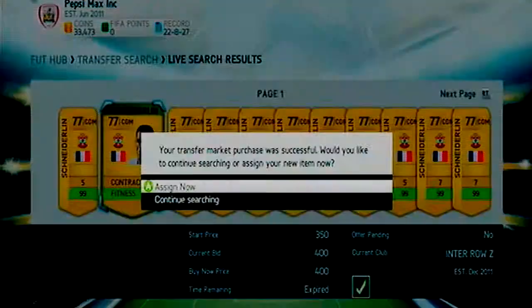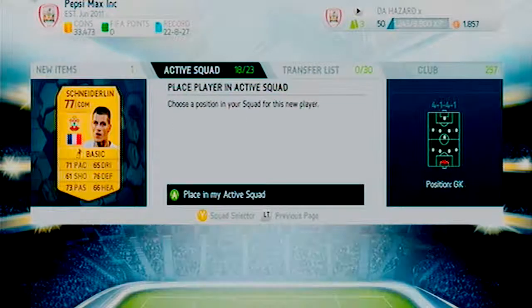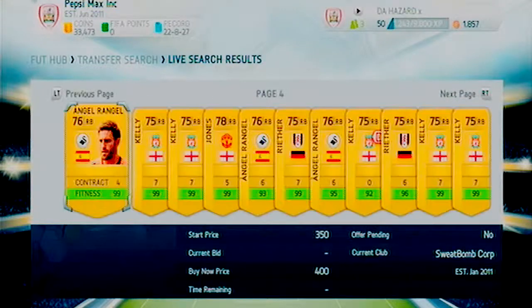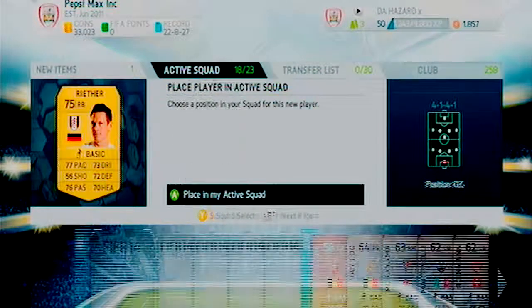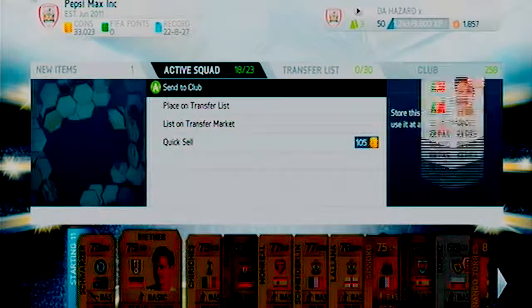First we buy Schneiderlin for CDM. I'm just trying to fill out all the positions really now. I think we get a CDM, a left mid or right mid, and a right back - we'll go for Rieta, the Fulham player. He looks pretty solid, pretty cheap as well, 450 coins. You can't really go wrong, and then obviously later in the series I'll be upgrading to more rare gold players.